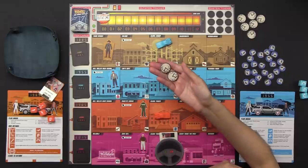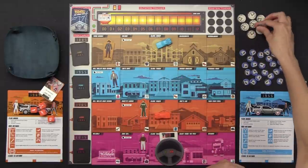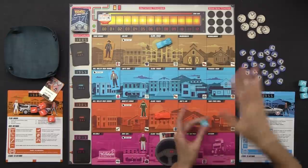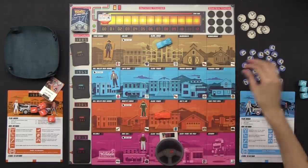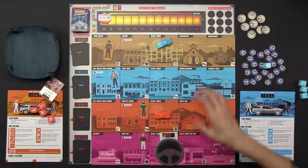The Doc Brown symbol allows us to remove two paradox tokens from anywhere on the board. Paradox tokens are one of the ways our out-of-time marker moves forward at the end of the round. You can also spend any die, no matter what the face is, to move one space adjacent to where your DeLorean is, in the same year. And you can spend any two of the exact same symbol to activate Mr. Fusion — basically a wild of any other symbol.